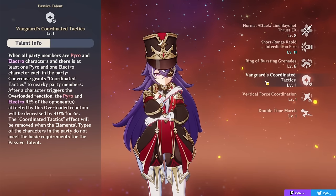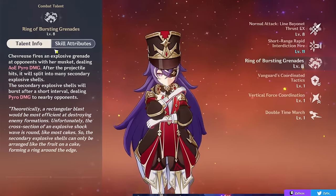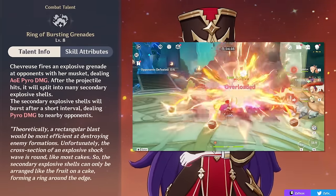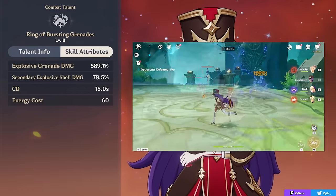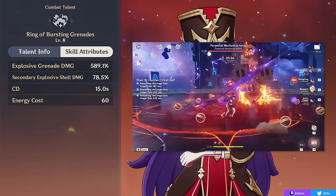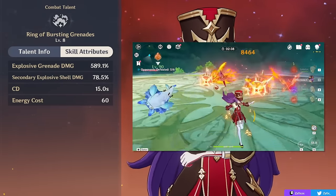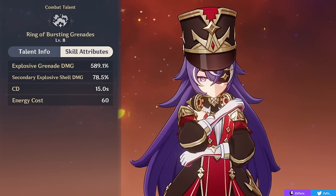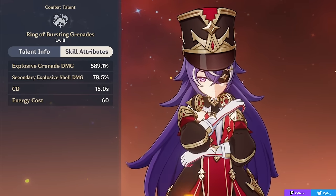Chevreuse's elemental burst deals two instances of damage: first a big hit of AoE Pyro damage by shooting with her musket, then splitting into a bunch of secondary explosive shells that deal a lesser amount of Pyro damage. This burst has a 15-second cooldown and a 60 energy cost. Depending on your playstyle, this burst is more or less relevant, and sometimes it's not even worth using if you're purely running her in a supportive role.